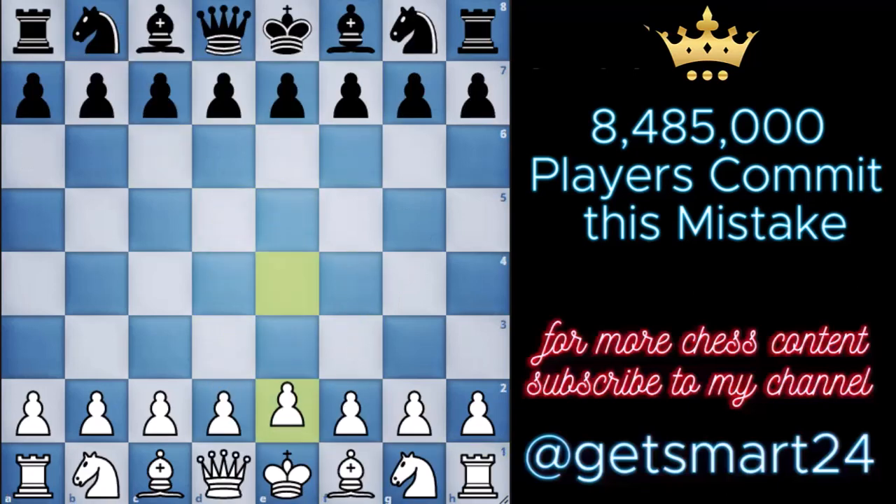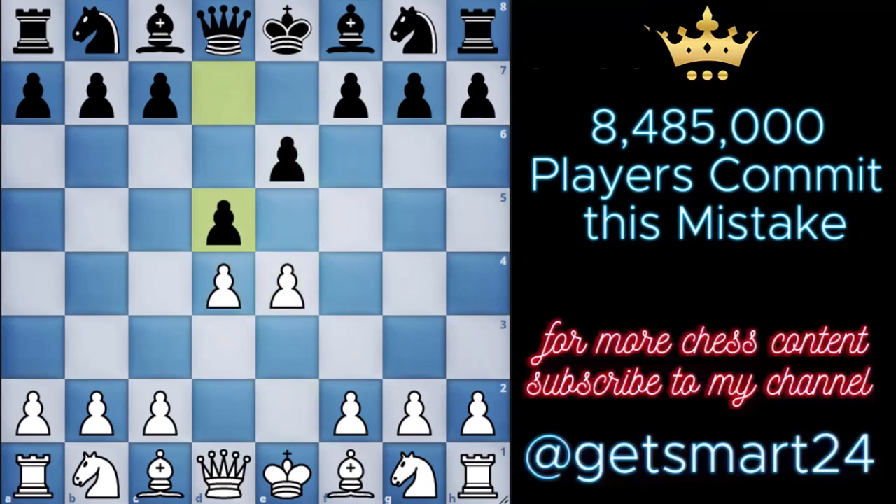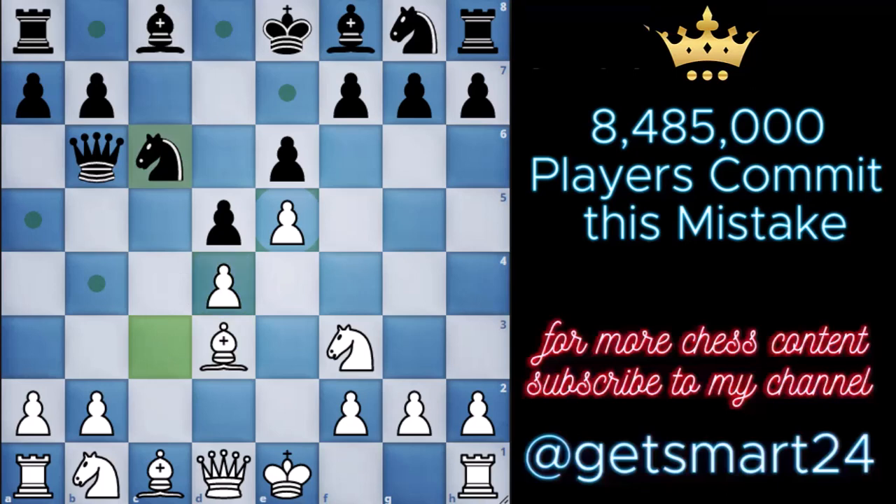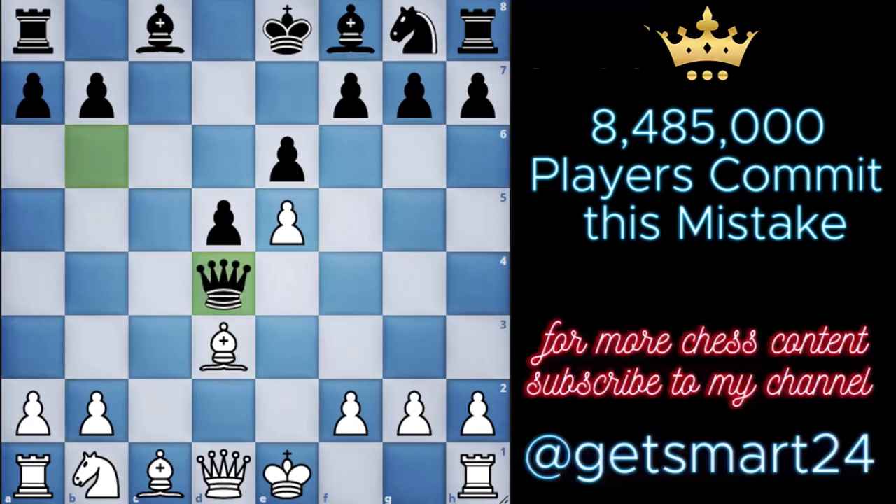If you're accustomed to playing e4, you'll likely encounter the French Defense. From this juncture you can opt for the advanced variation by advancing your pawn to e5. This move forms the basis of the subsequent maneuvers, as black consistently exerts pressure on the d4 square, prompting white to adopt defensive measures. As the pieces maneuver, we unveil another trap, this time initiated by bishop to d3. This move initially appears to be a sacrifice, leaving our pawn on d4 seemingly hanging — however, this is where the charm lies.